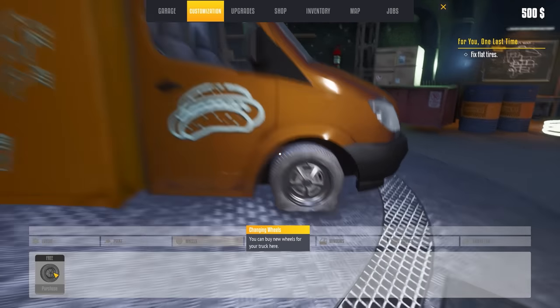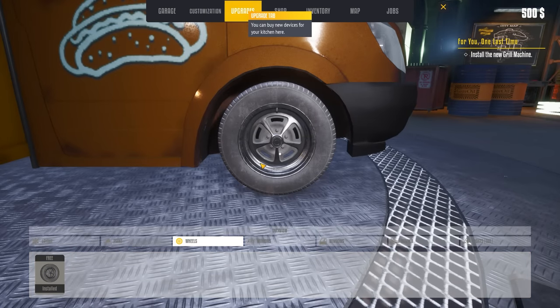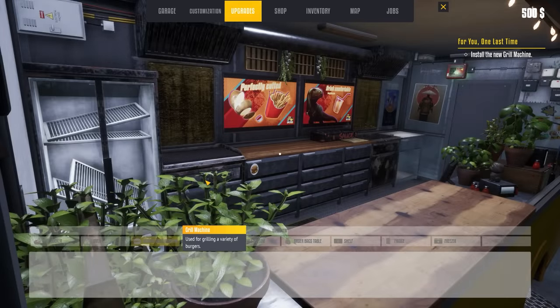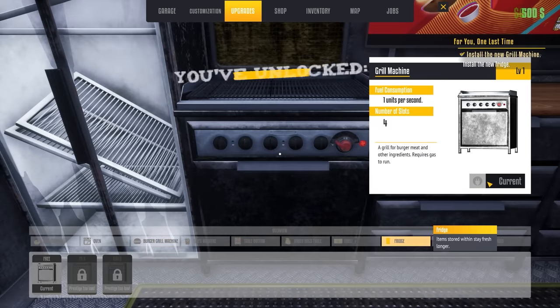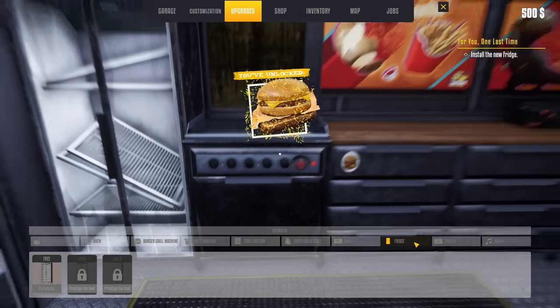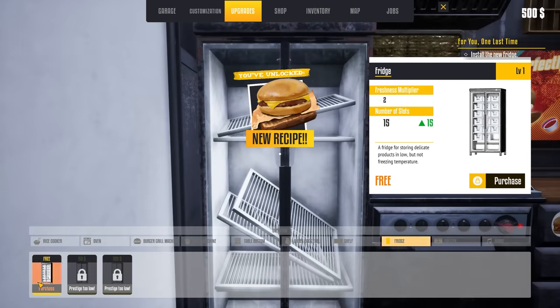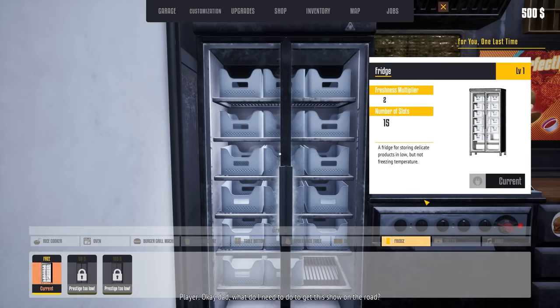Fix the flat tires — you weren't kidding about that. That thing is no bueno. Install the grill machine and the upgrades — it's free, we'll purchase it. And install the new fridge. You can upgrade all this stuff later down the road — very cool. You look so much better now. It does look better now, I have to agree.